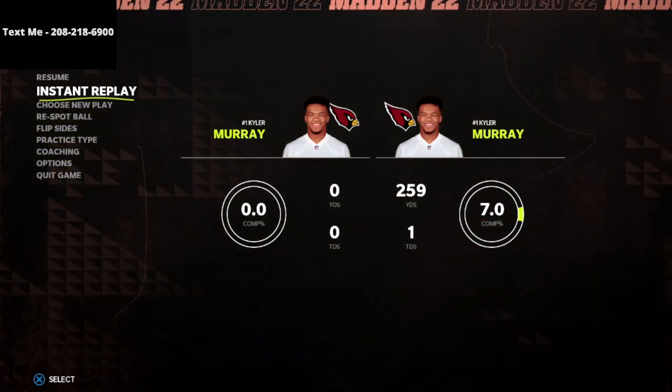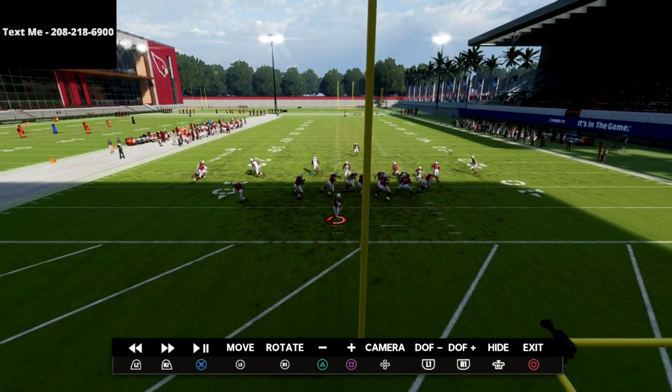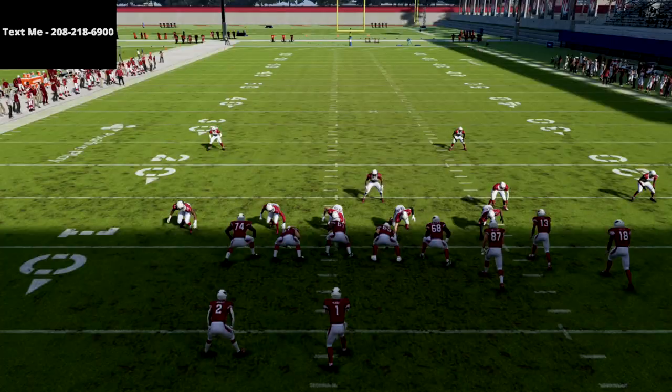In this video, I'm going to show you a simple 5-man A-Gap Nano concept that you can use to get instant pressure right through the A-Gap in Madden 22.